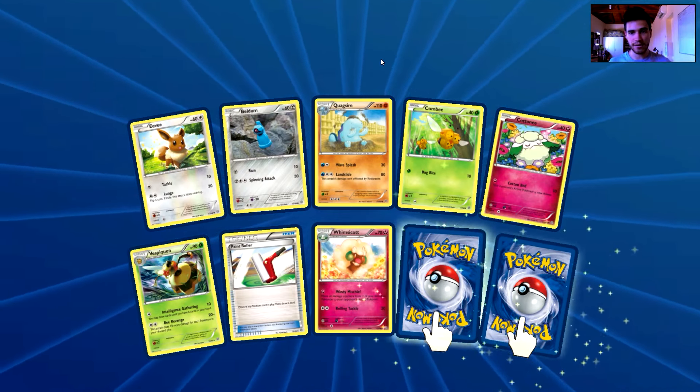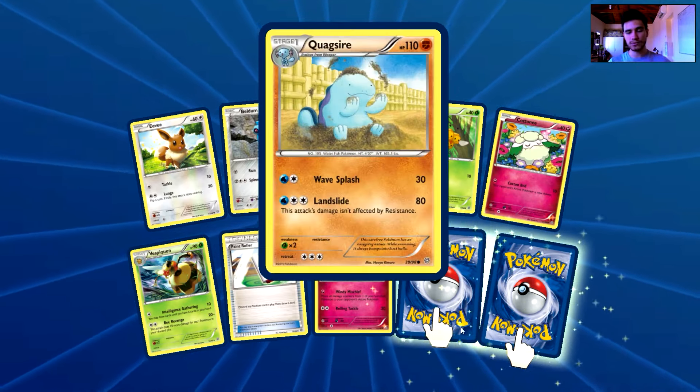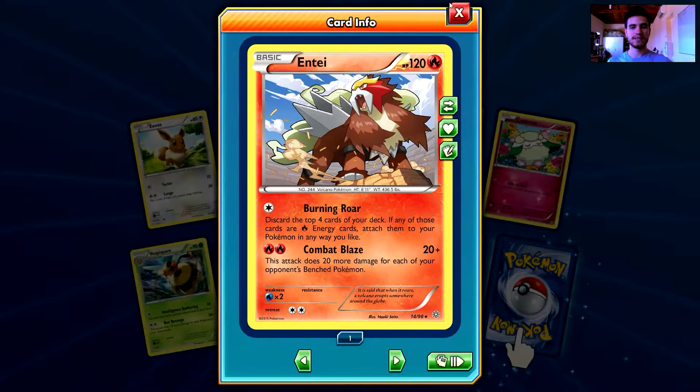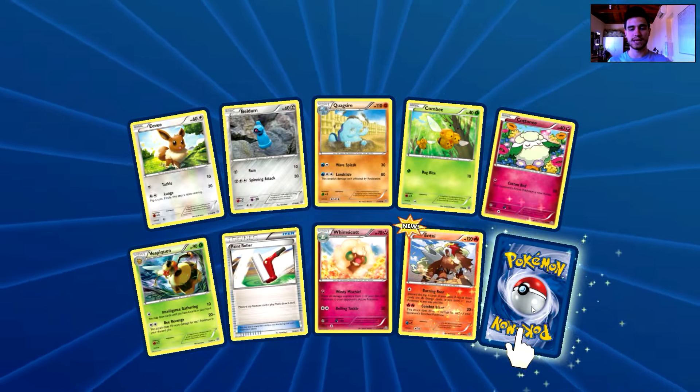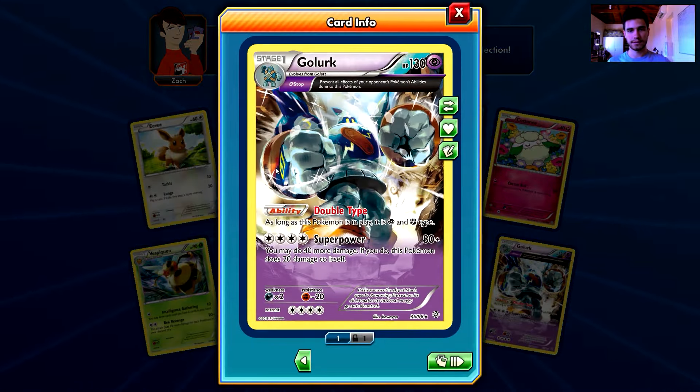We have an Eevee, a Beldum, a Quagsire, a Combi, a Cottonee, a Vespiquen, a Paint Roller, a Whismicott, a Reverse Color Rare of an Entei — that's nice — and the second rare in this pack is a Golurk, an Unhollow Rare.